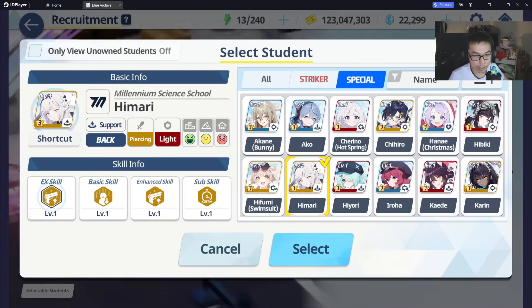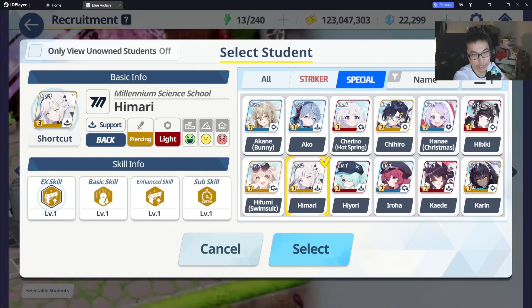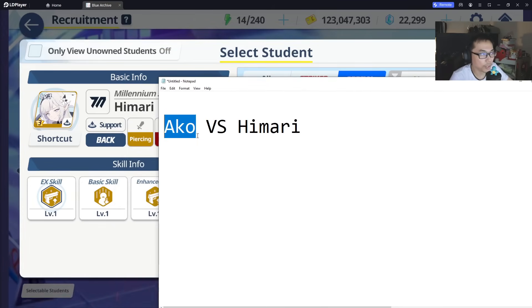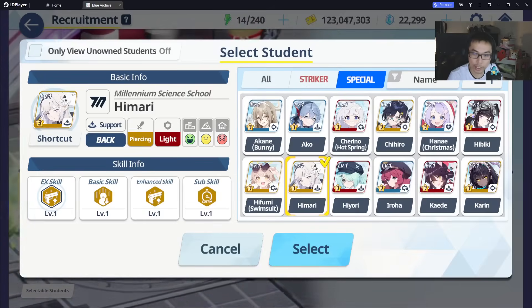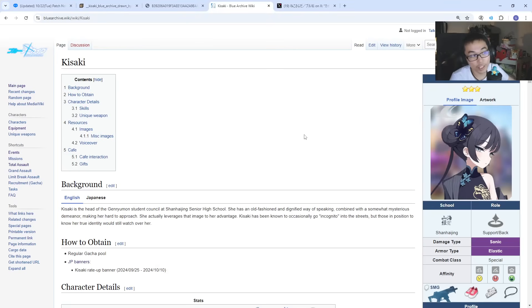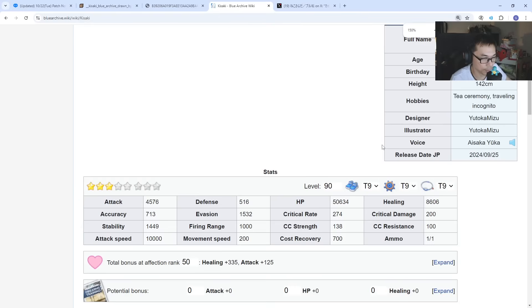Moving forward, a lot of people have been asking me regarding Akko versus Himari — is Akko still going to be meta, or is Himari still going to be meta in the future? Because in the future we're going to have a new student called Kisaki. Kisaki is going to be very, very similar to Himari — if you look at what she is capable of, instead of the main skill increasing attack percent, what she does is increase EX skill damage by up to 80%.